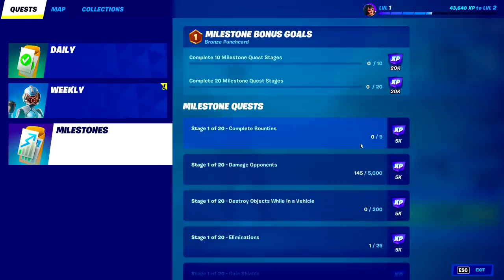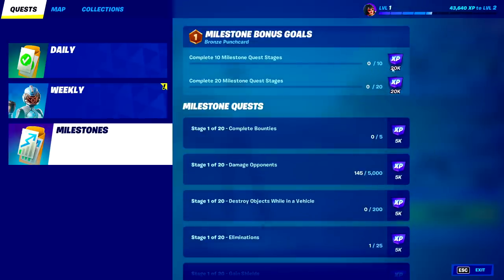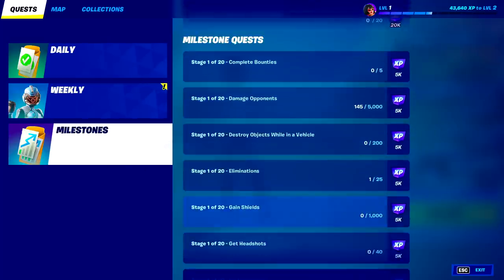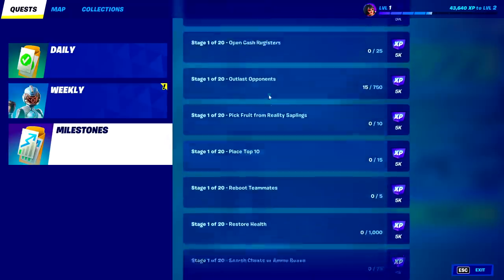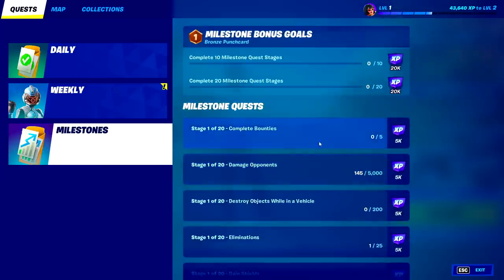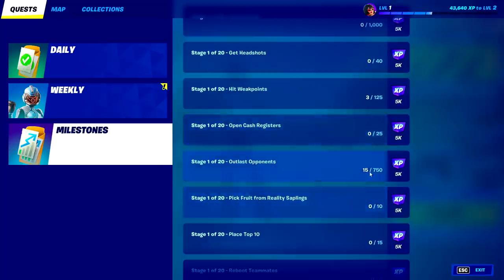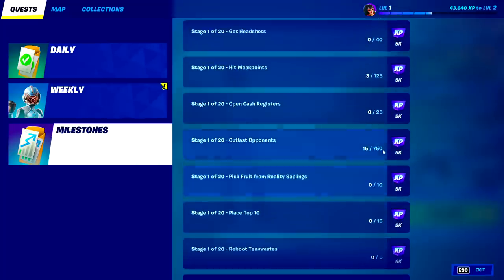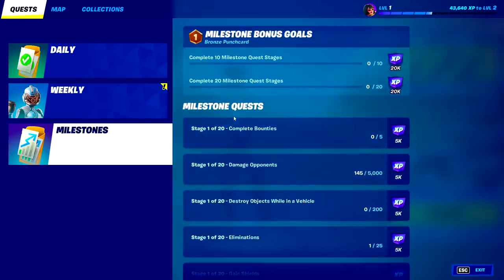Next we have the milestones. These are the easiest challenges to do but you only get 5,000 XP each, which is a big nerf. However you do get 20,000 XP for every 10 stages you do, and you only have to complete one stage for it to count toward your bonus school — you don't have to do the entire thing. Some are really easy like hit weak points or search chests and ammo boxes, but others like rebooting teammates are harder. For the easiest ones like gain shields or hit weak points it's worth grinding, but for things like placing top 10 or outlasting opponents, there are way better strategies later in this video.